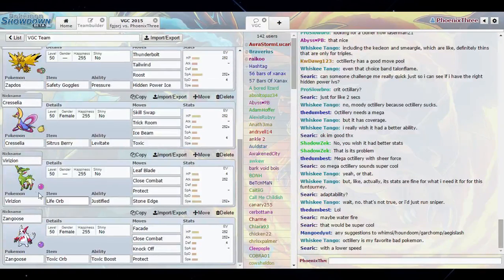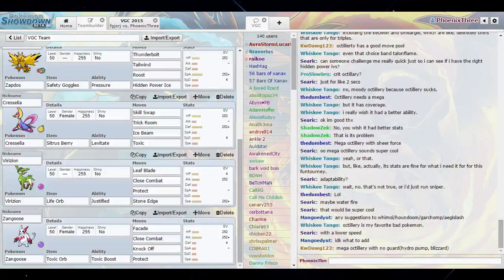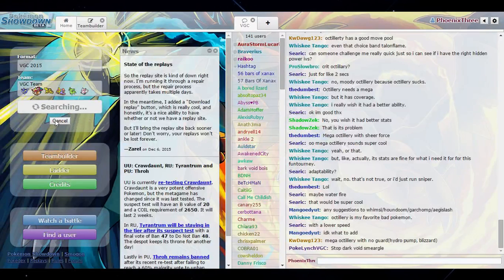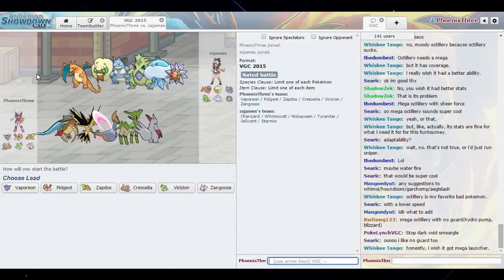I was thinking about trying to do some shenanigans, like Skill Swap Toxic Boost or whatever — just stuff I'm trying to get a feel for right now. I'm going to go in, play some more games, and see what happens. VGC is one of those formats I have a love-hate relationship with because sometimes you just come across some real broken stuff and it's like oh my god I can't believe I lost to that. Other times you just get wins.